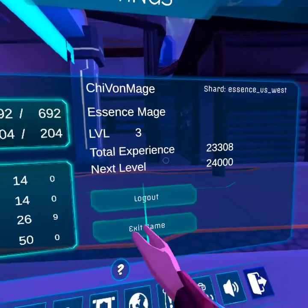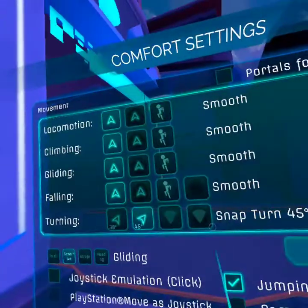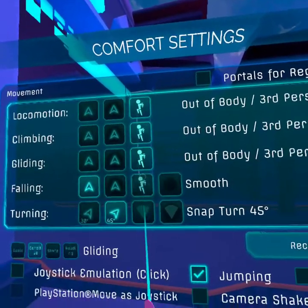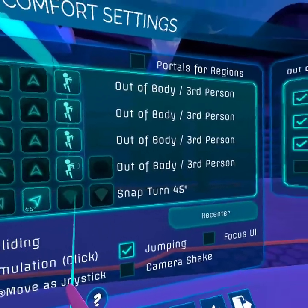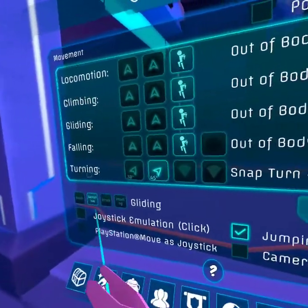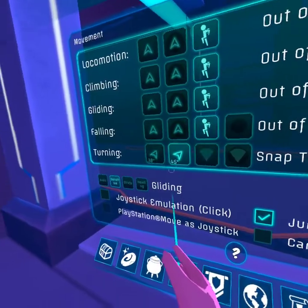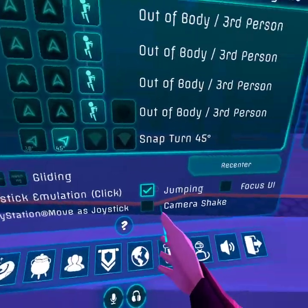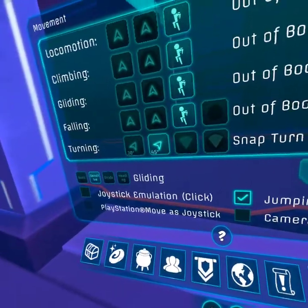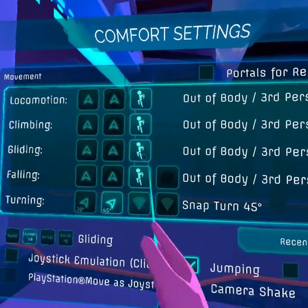Essence Mage. Exit game. And now I will show you the smooth locomotion stuff. You can adjust it a lot. Turning — snap turn, smooth turn — 145 degrees. Jumping. If you click the focus on you, the world around you vanishes. But I will now make a movie that will show you these settings.